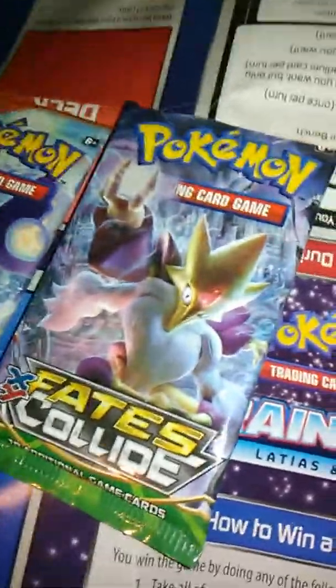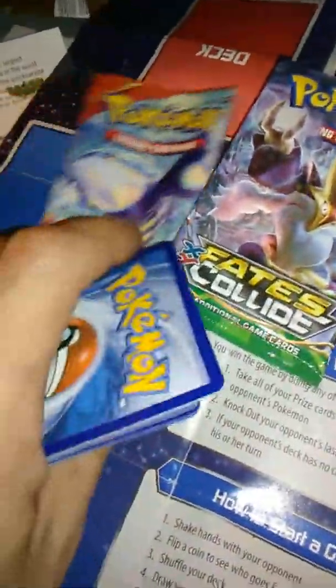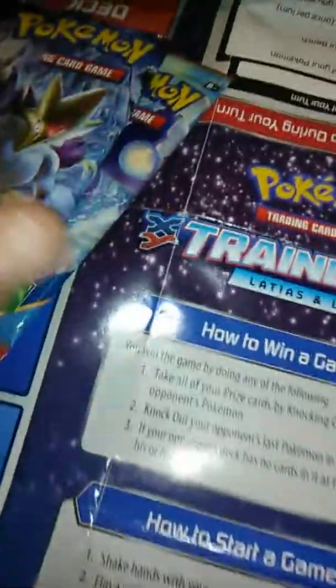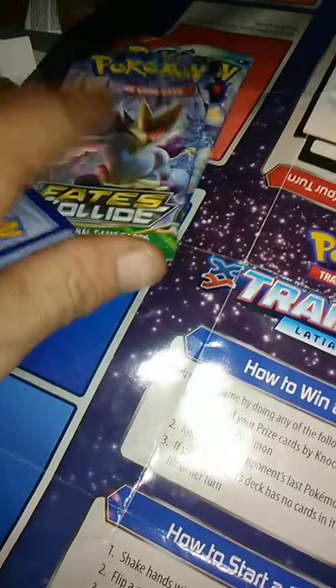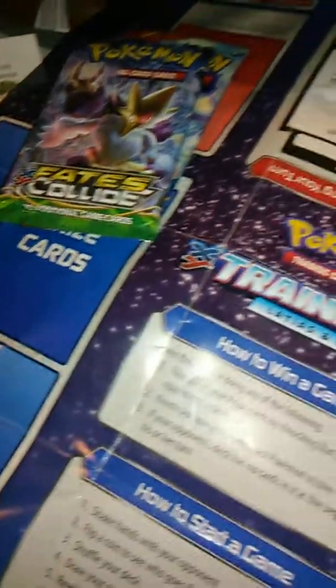All right, I just opened this one. I cut it as far up to the top as I can, or I open them the right way, either way. I do sell deck boxes, counters, and all that stuff. I also sell wrappers — I know there's a small demand for them, very very cheap, like next to nothing. But let's get started on this one.